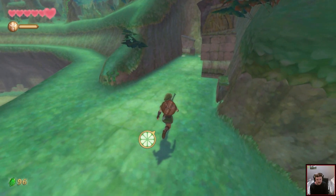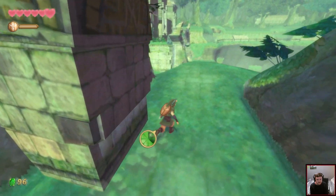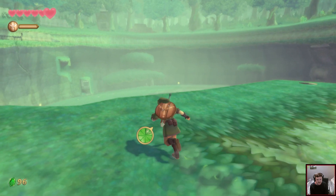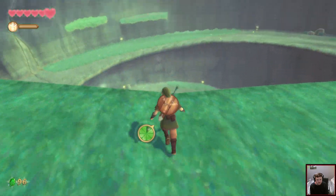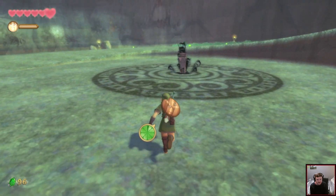So there's this path and this path — this is very blocked. I may have no choice but to go down the middle. Let's investigate. If it pings at you, you need to act on it, otherwise you're going to take damage.